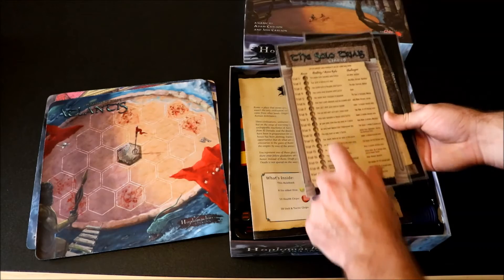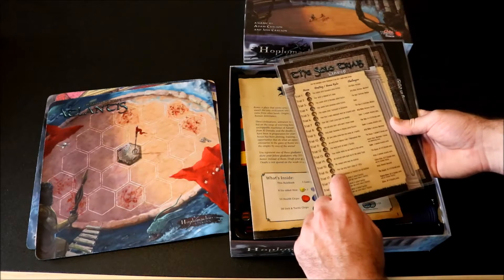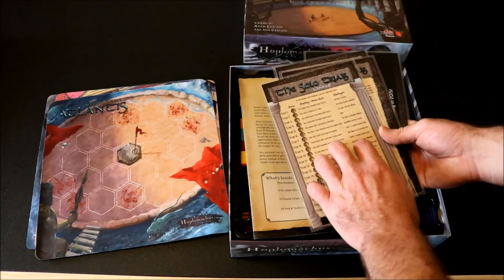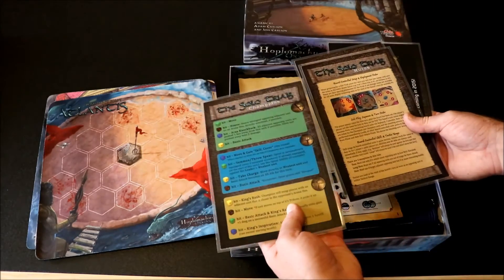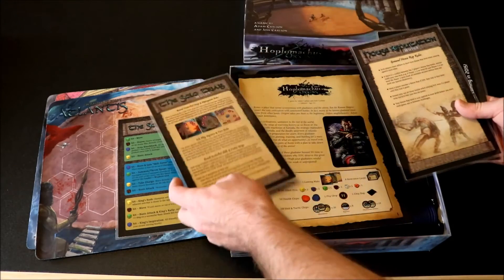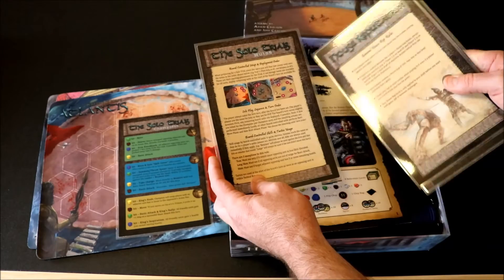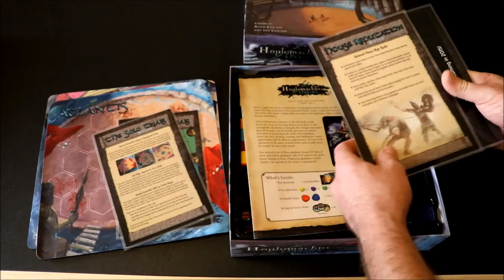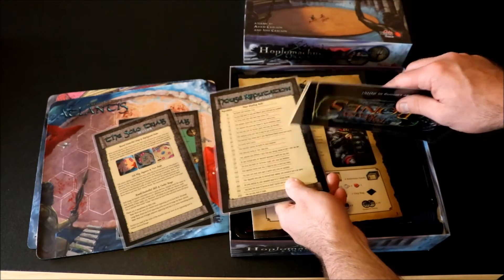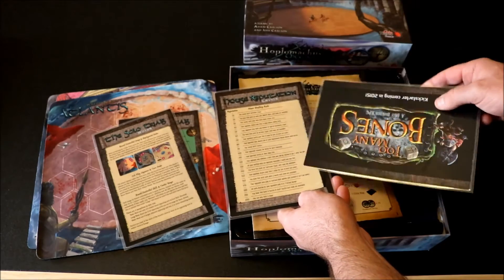To start off with, you get four sheets — I've laminated mine but yours won't be. You get the solo trials: 20 different solo trials that go up in difficulty, starting easy and getting really hard. It's a great way to battle through and also a great way to learn the game. The back of the cards shows what the champions do, and the rules tell you where to set up units on each map. You also get the House of Reputation rules to track how you're going — great when playing against someone.